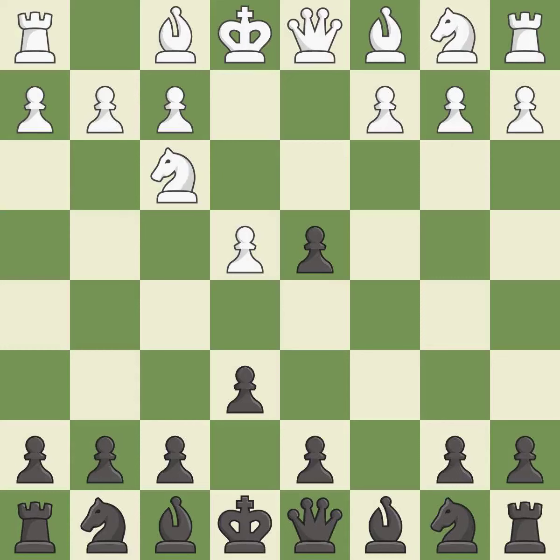Cxd4 gives black two central pawns versus one central pawn for white. Nxd4 recaptures the pawn and activates the knight in return for having one central pawn versus black's two central pawns.